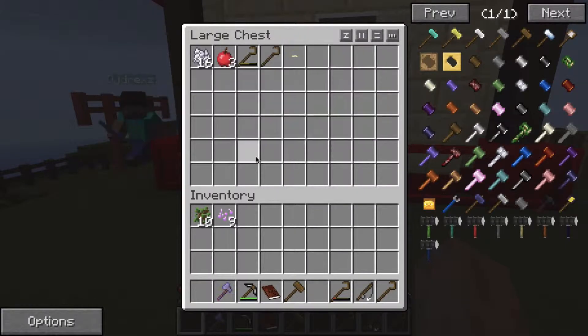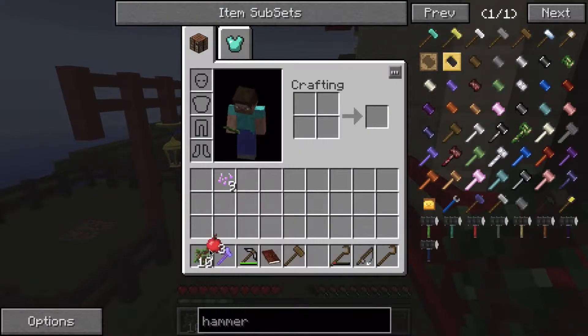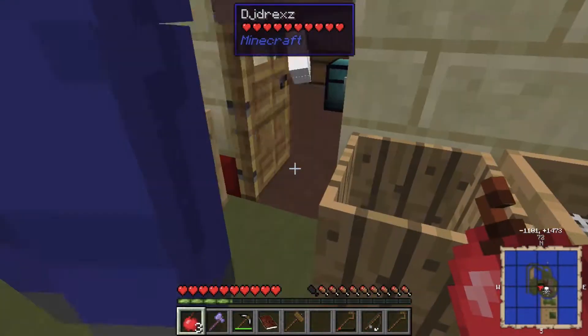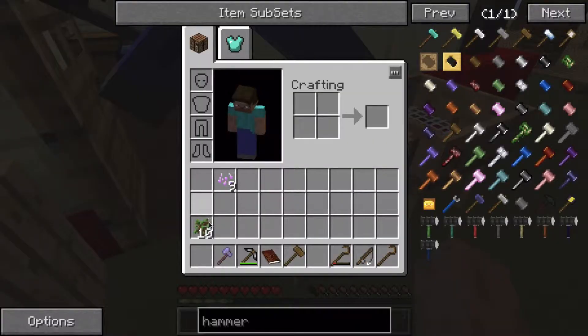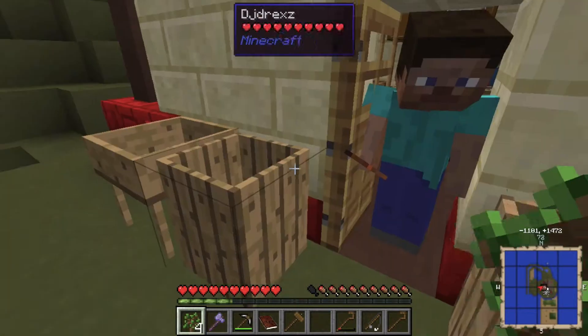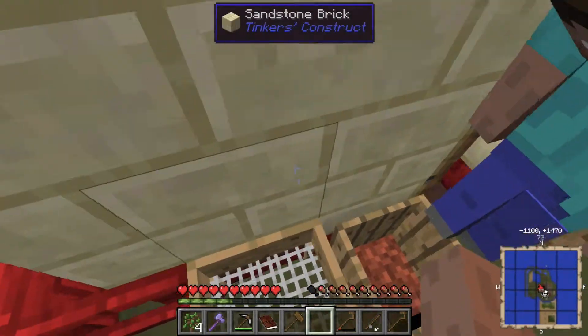So for now, I think that we will sign off. Bye-bye, guys. I'm going to compost these things. Yay, compost. That's not a thing. Stop running into me. I think we can compost some rotten flesh as well. Put it in the other barrel. It's brown.